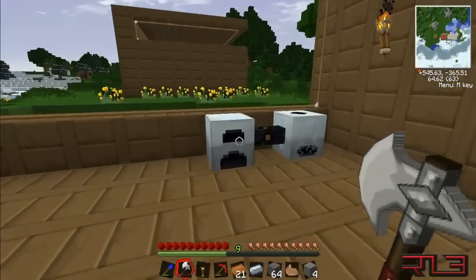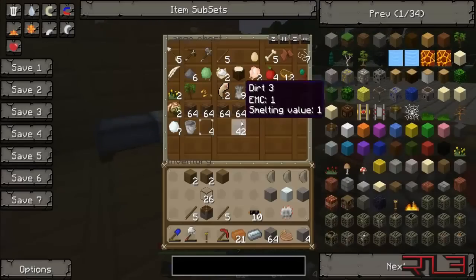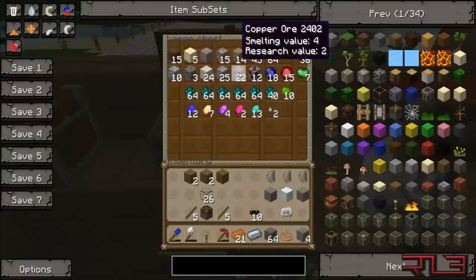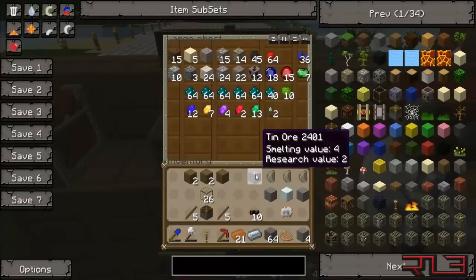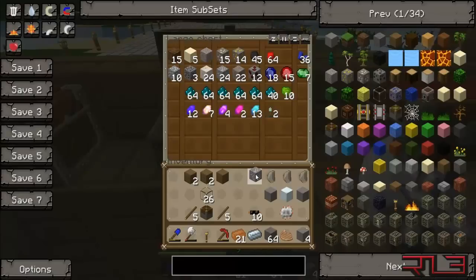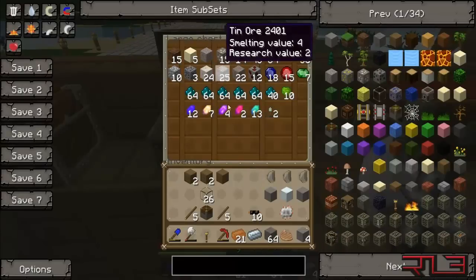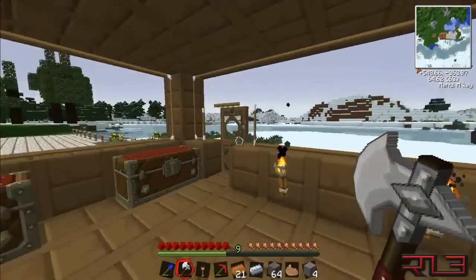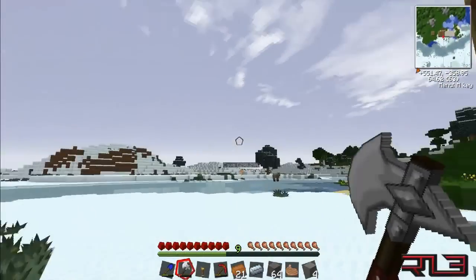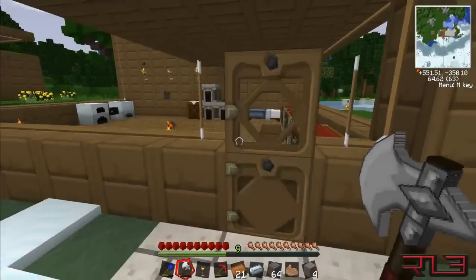We're gonna be making the macerator. The macerator can turn — let's say you have one tin — you put it in the macerator and it creates two tin ore. It's really helpful; it means you don't have to go back into the mines that are miles away.